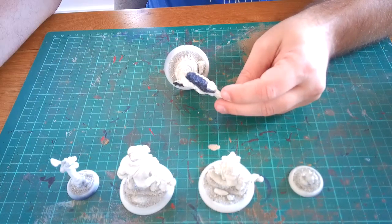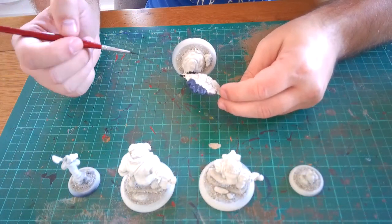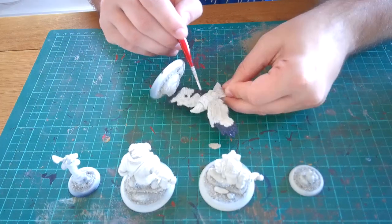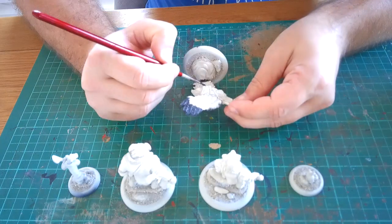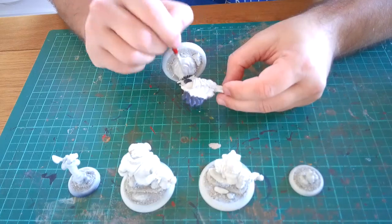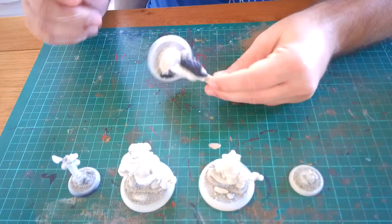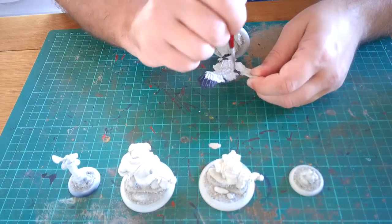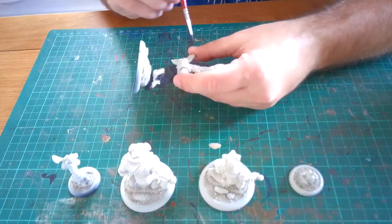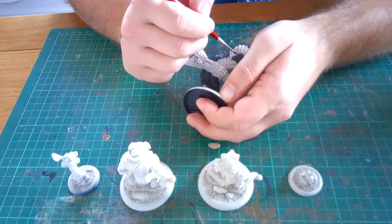Just a bit of a background on the bird — he's a red kite, just picked him up from the latest kickstarter. If you want to see an unboxing of the minis from the latest one, just go to my channel. There'll also be a link at the end of this video. The red kite itself is classed as a massive bird and costs 40 pennies, which is quite low compared to the other massive animals.